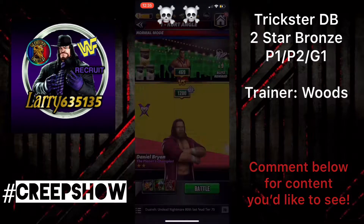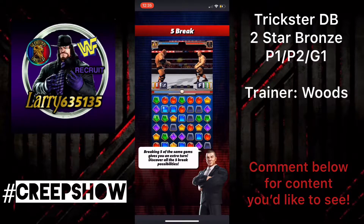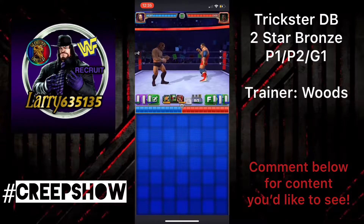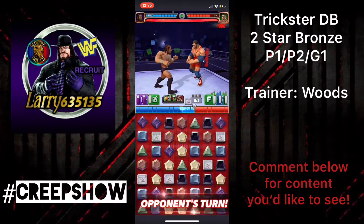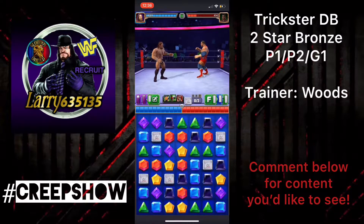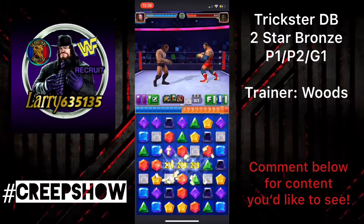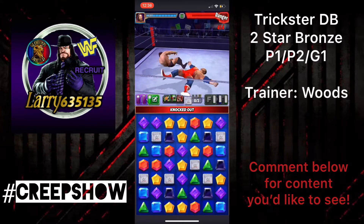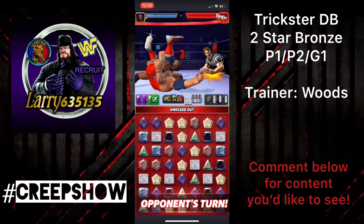Going to be taking on Kurt Angle for the first match of the Normal Blitz. Go ahead and skip the intro. We get a nice purple match here on the first turn. No moves. We do blue and get a nice cascade, which causes a pinfall and a three count, and it's over.